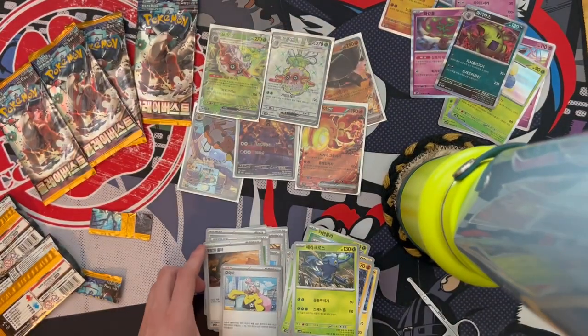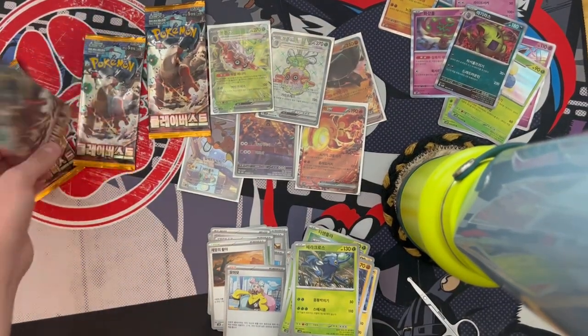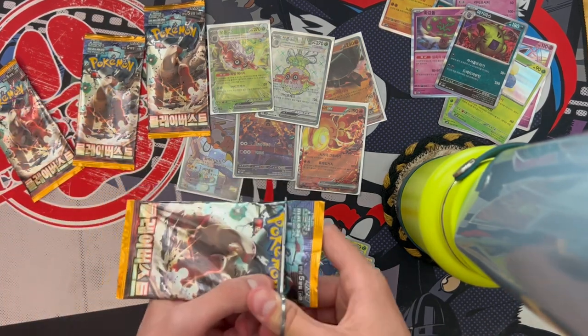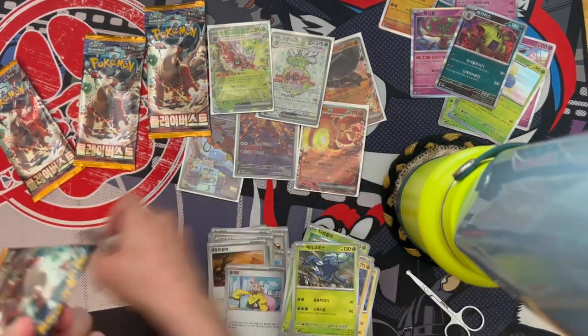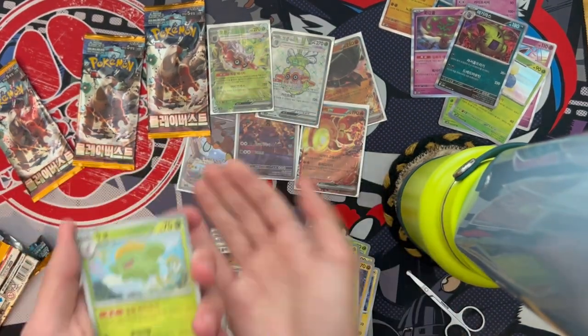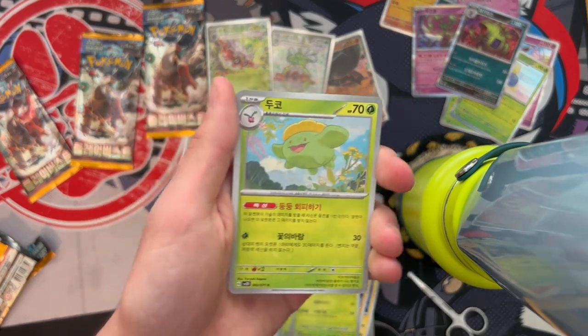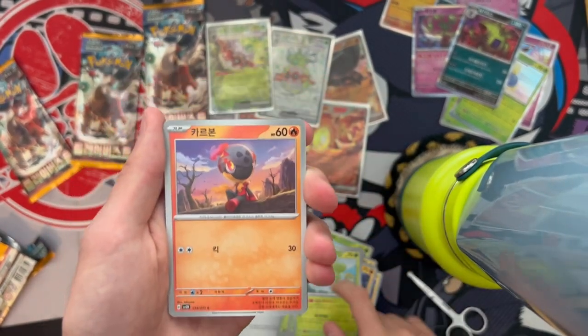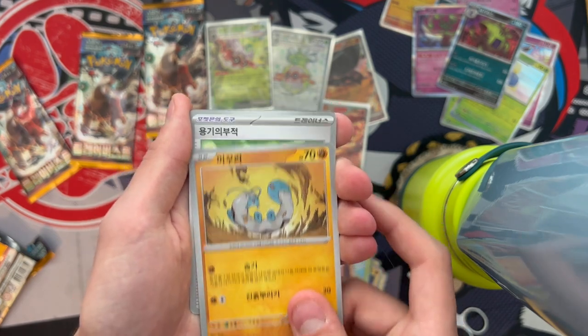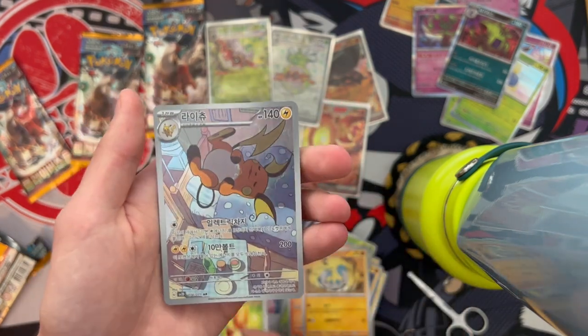I want the full art secret rare of Iono because she's expensive. Only four packs left — I don't know how many EXes I'm owed, but if I don't get a third art rare I'm calling reseal. Everything has to be in these last packs. We got Skiploom, Charjabug, and I thought I remembered his name for a second — I don't.